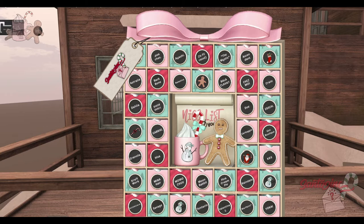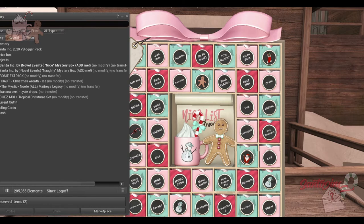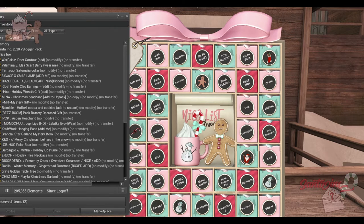We are going to be looking at items from Peaches, Ayashi, Le Filcasse, The Mystic, Ascendant, Australia, Backbone, Biestes, Balaclava, Chez Moi, Crate, Dahlia, Disorderly, Doe, Ursh, Gabriel, Garbagio, Goss Boutique, Granola, Hisa, KMS, Craftwork, Mina Hair, Momochu, Moon Rabbit, Pink Cream Pie, Reindale, Rose and Gallia, Savage, Tentacchio, Valentina E, Warpaint, and Yoko. There are only three stores I didn't have — Le Filcasse, Doe, and Yoko. The rest I already took out of the box, and now I just need to open them and go over each item.